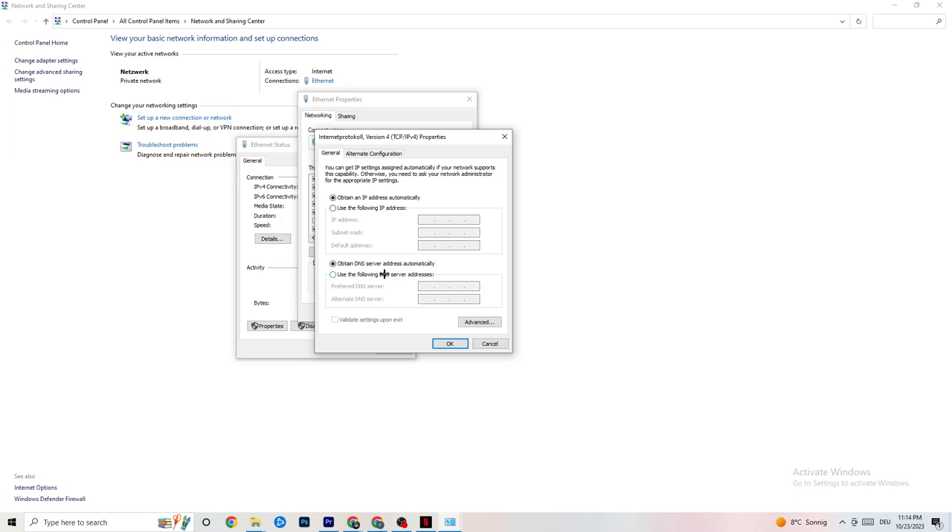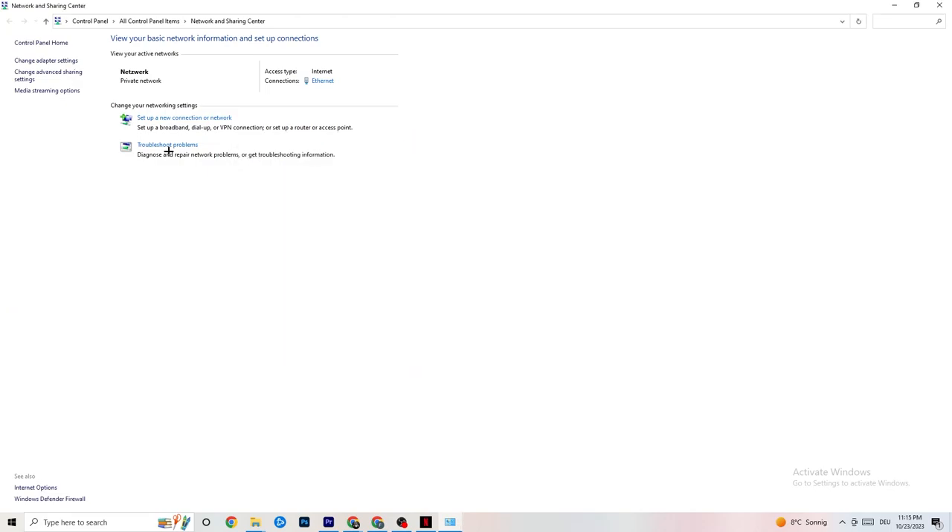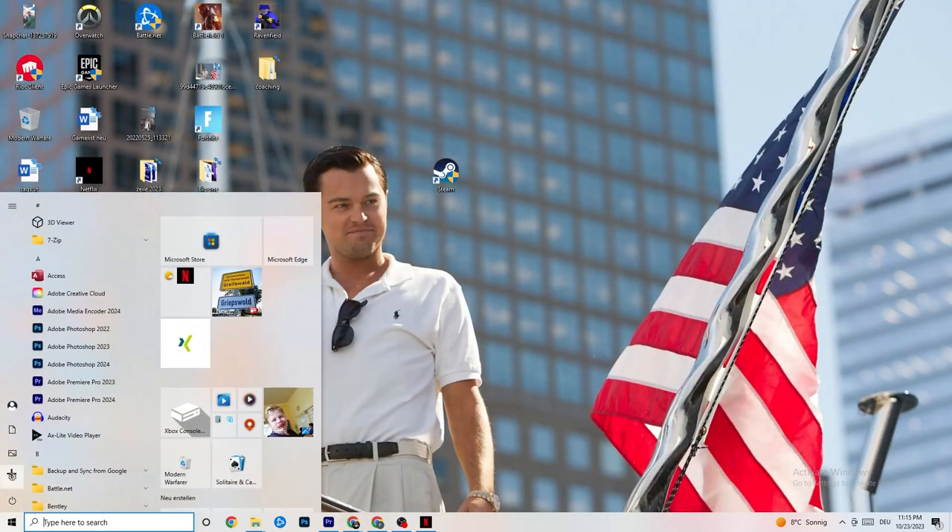Go down to the DNS server address and enable 'Use the following DNS server addresses.' You'll need to look up your DNS server addresses — they're not the same for everybody. For me it's 4.4 and 8.8 — like two fours and two eights — but you should Google the correct ones for yourself. Click OK and restart your PC afterward.